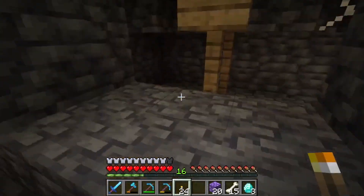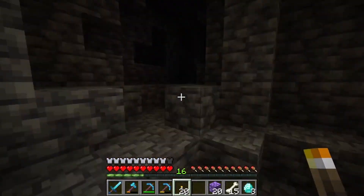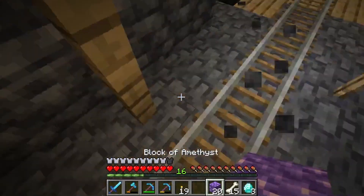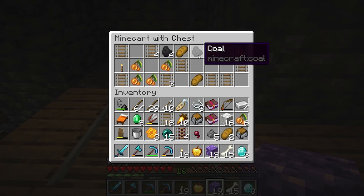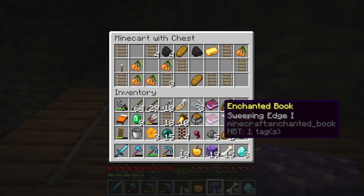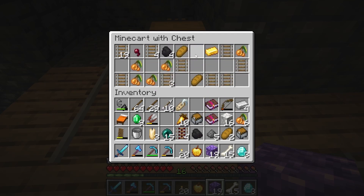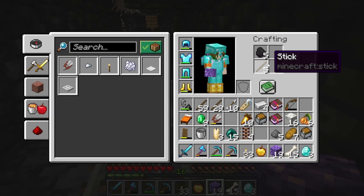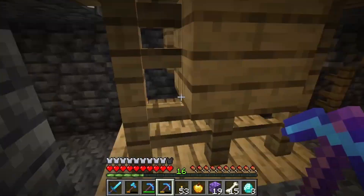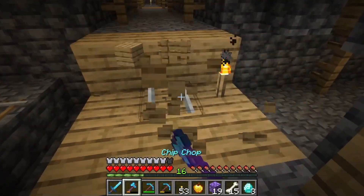I'm going to run around and look for those diamonds real quick because there was a decent amount there. These chests are pretty good - a golden apple, which I was actually going to have to make. In these chests I also found an unbreaking two book and a sweeping edge book, which is good. However, I do need to condense some of this stuff. I'll grab what is useful - any extra food or torches will be helpful. Curse of vanishing - I was excited for a second.